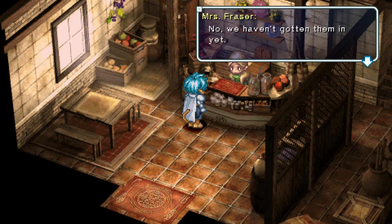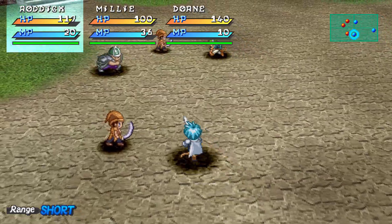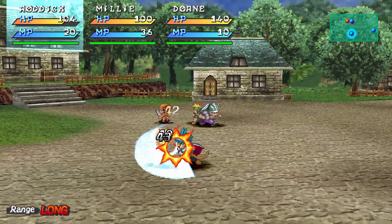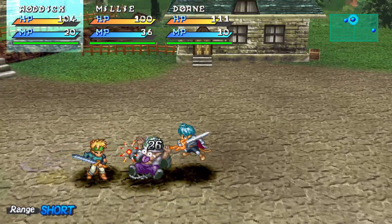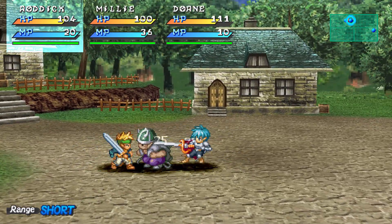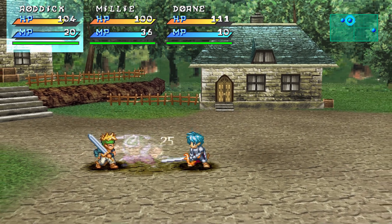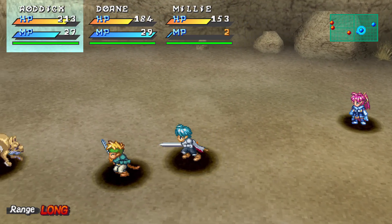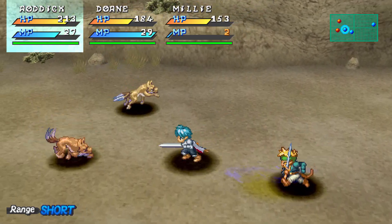It's here that we're introduced to Star Ocean's combat system. Unlike a traditional turn-based RPG, Star Ocean's combat happens in real time in an almost hack-and-slash fashion. If you've ever played a game from the Tales series, this will probably feel a bit familiar. Where Star Ocean differs from Tales is that there's no dedicated block button and you're only able to map special moves to the L and R buttons. This doesn't necessarily make it bad, just different.